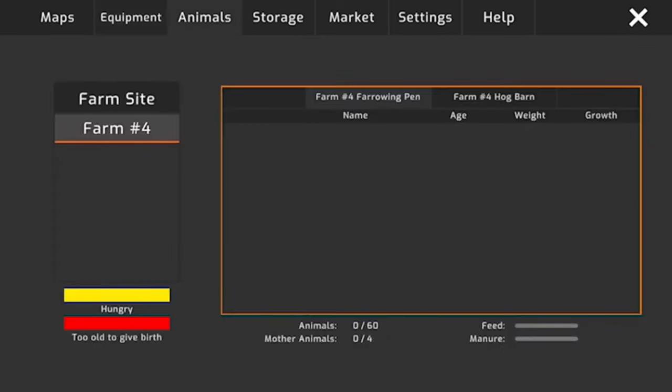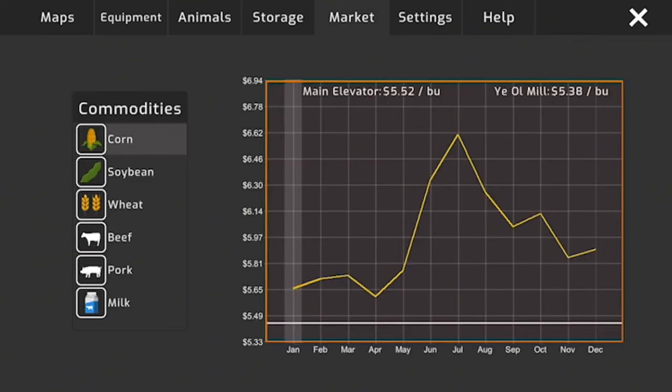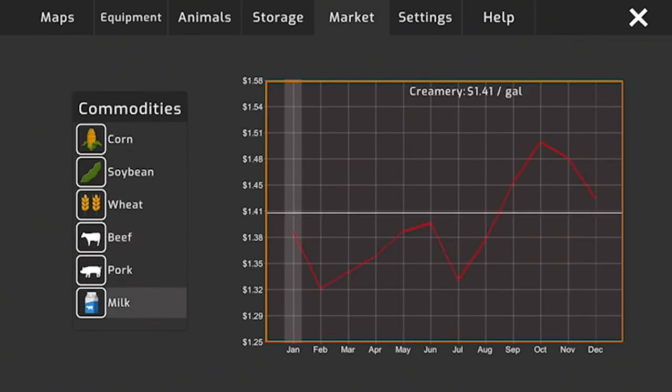Right now we have no animals. Storage shows two bins each holding 10,000 bushels, both empty. Markets cover corn, soybeans, wheat, beef, pork, and milk. In Settings there's a Snapshot Mode to remove the HUD for YouTube thumbnails — pretty cool feature.